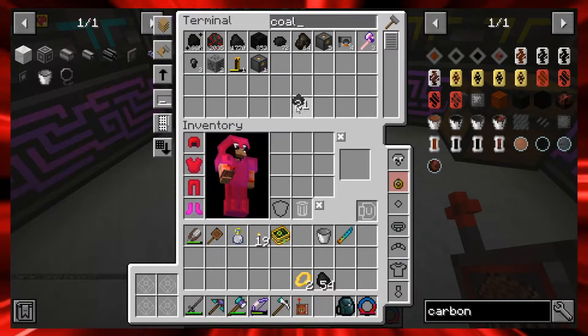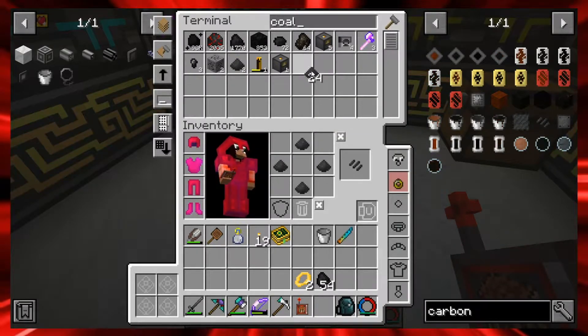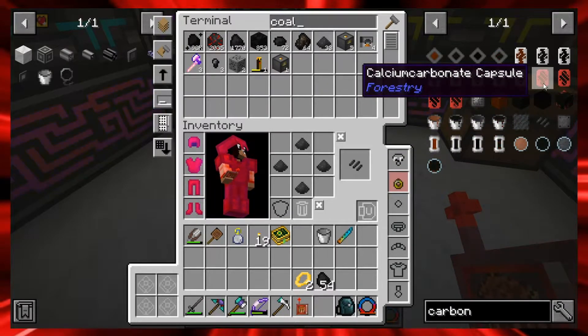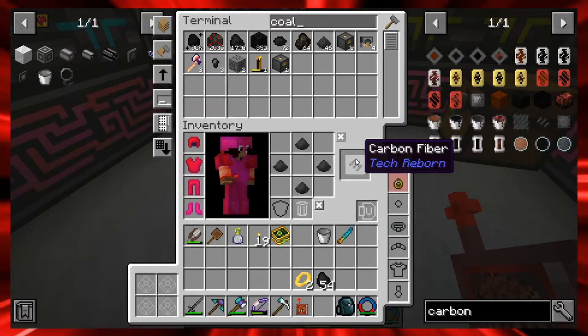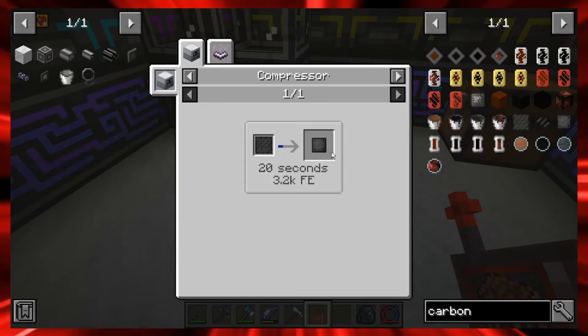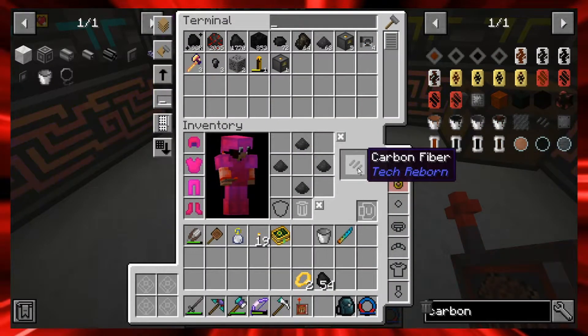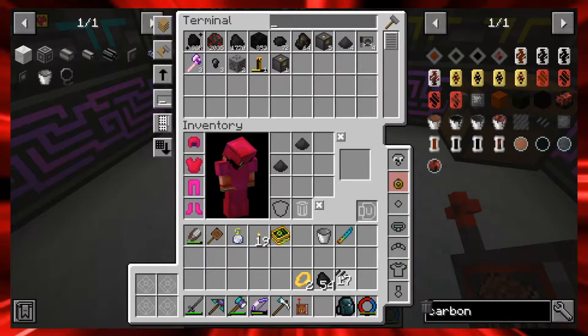We did not have a lot of pulverized coal - only about three. I'm going to need 32, this is going to take a long time. I could set it up to autocraft but I can do it manually. That turns into carbon mesh, and carbon mesh takes 20 seconds in the compressor to make a carbon plate. I need 32 carbon plates, so I need 64 carbon mesh - there are 17 of those. I'll come back to that.